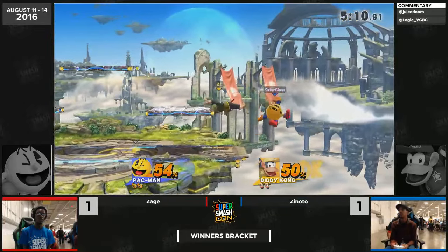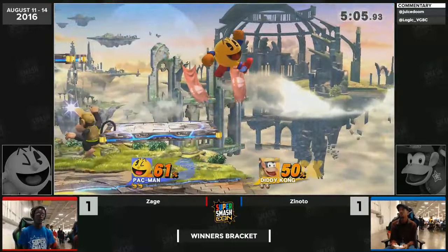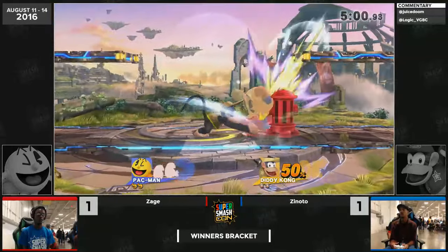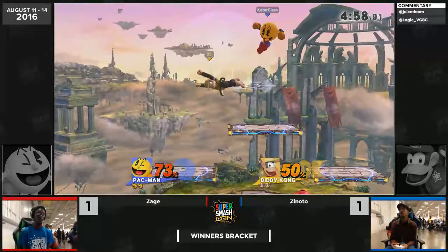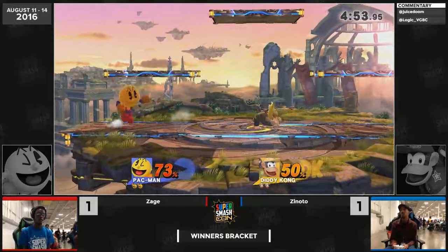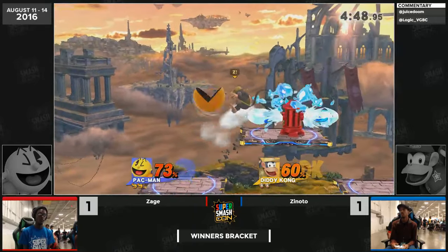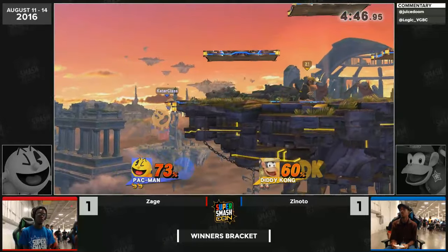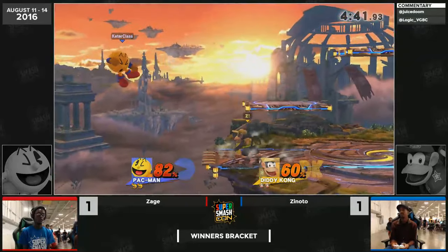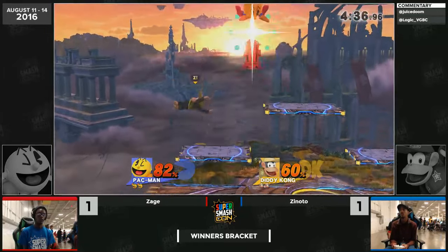Zinodo finally getting a little bit of a lead here, but misses the banana pickup and a grab after it — very uncharacteristic of him. Pretty much any high-level Diddy Kong player gets that easy bread and butter. Zinodo is dropping things in a matchup he's not very familiar with. Look at the hydrant pushing him away from the up throw follow-up. But he's doing a good job keeping himself together — not displaying tilt on his face, which is always a good sign.